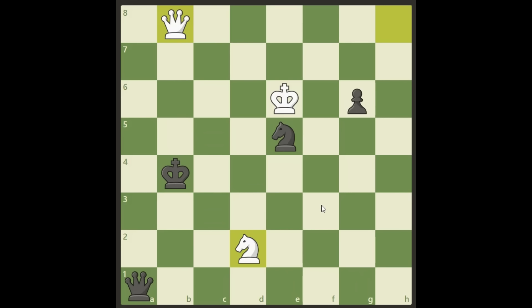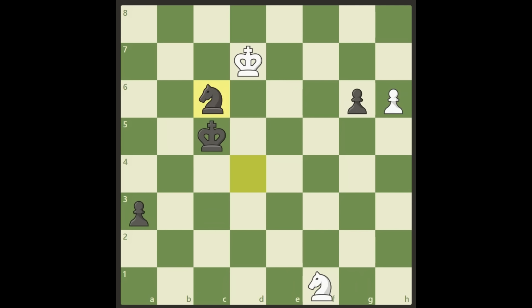White wins in the end after all. I hope you followed all through the different variations — they were not easy. We start with knight c6 and then go from there. Thank you for watching, I hope you enjoyed it. Have a great day, bye bye.